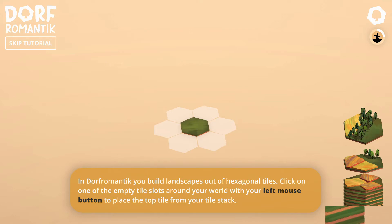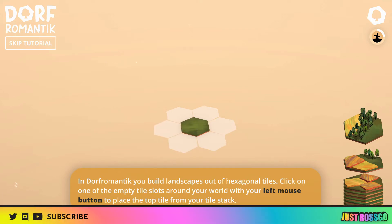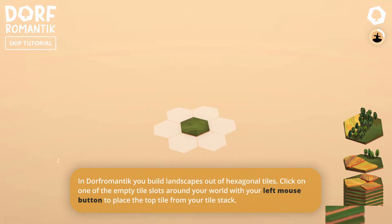Hey, I'm just Roscoe and we're in a brand new game for a first look. It is the Steam Festival, which means we get lots of chances to try out new games. So I'm going to try and get as many done as possible. This is Dorf Romantic. Dorf Romantic is a peaceful building strategy and puzzle game where you create a beautiful and ever-growing village landscape by placing tiles. Explore a variety of colourful biomes, discover and unlock new tiles and complete quests to fill your world with life.